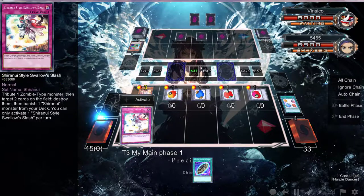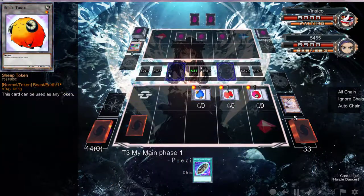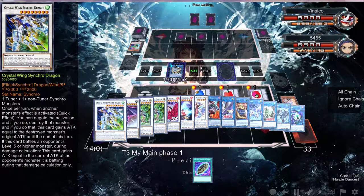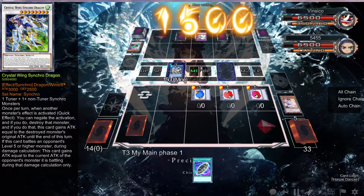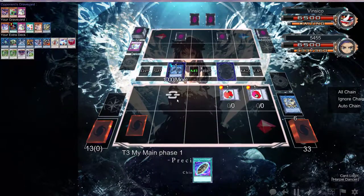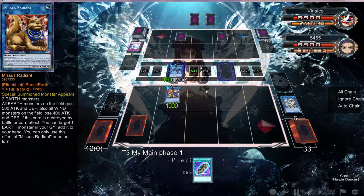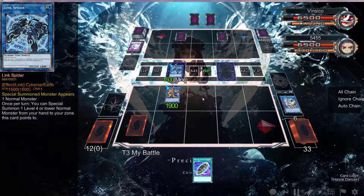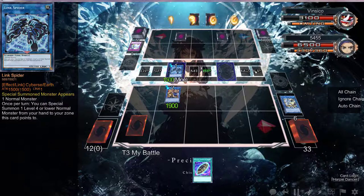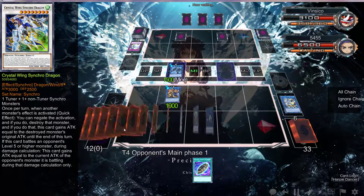We're normal summoning Ash Blossom here. This is such a bad play, it's not even funny. Oh wow, he just had to Strike — that's fine, folks. We're just running into Strike because that's who we are. I guess we go Link Spider into Mrs. Radiant because that's cool. I thought he had another Strike. All wins works for me. World Chalice player really played like he had something. Why doesn't he play Necrovalley? This barrier was really good.